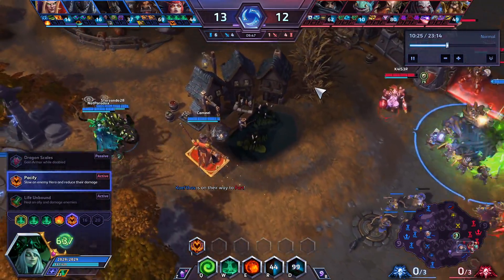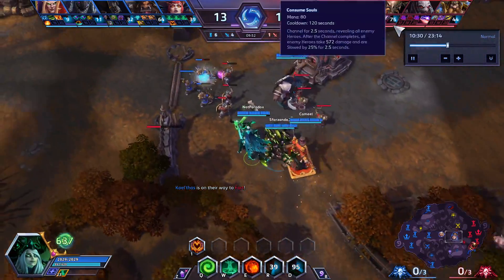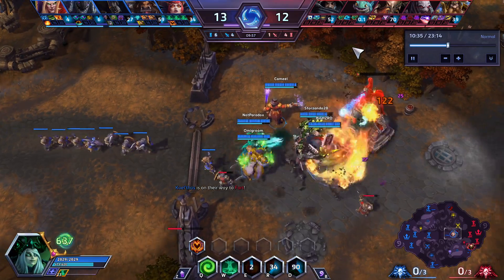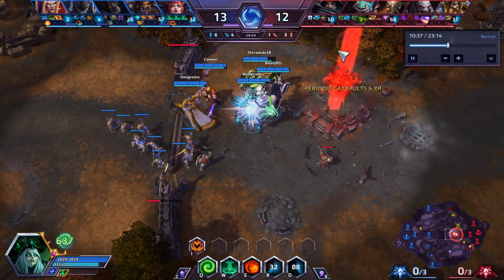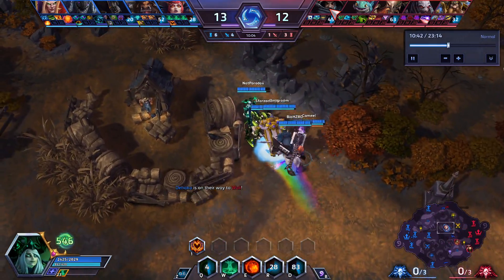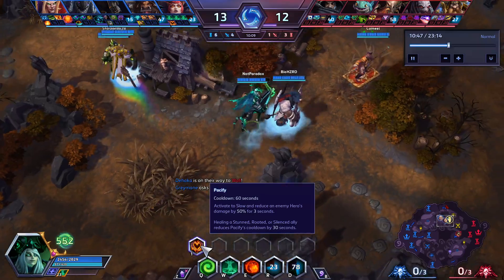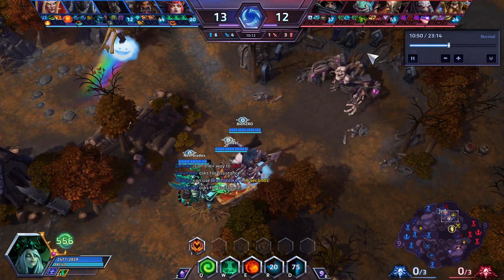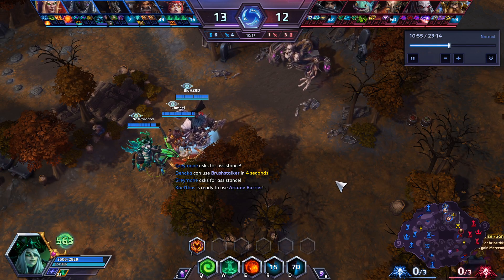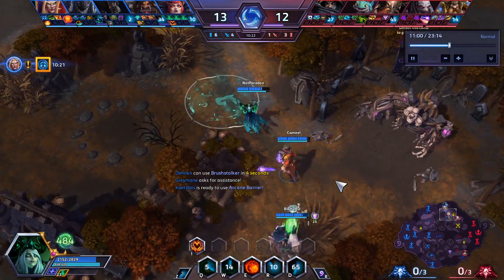I like Pacify whenever the enemies have a diver or someone doing a lot of damage. Particularly if he's about to use Consumed Souls and I reduce his damage by 50% — boom, we don't need to worry about that anymore. Or if the Raynor gets a little carried away and gets right into our team, pacify. I also love Pacify because it's a really easy slow to land, and its cooldown comes off very easily if the enemies have a lot of CC. This could be a pretty bad throw if we split fight like this — we want to be with our team.